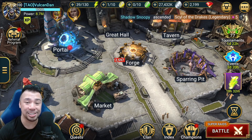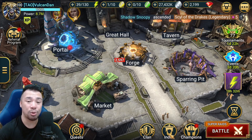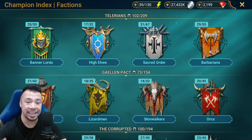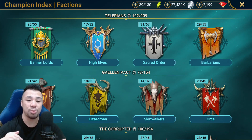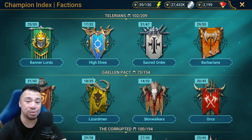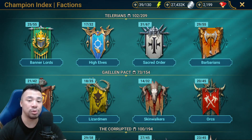The first thing I want to talk about is accuracy. Some new players tend to think that accuracy affects hit rate — whether your attacks will hit or miss your opponent — but in Raid that is not the case. Accuracy only affects the rate at which your debuffs land on your opponents.